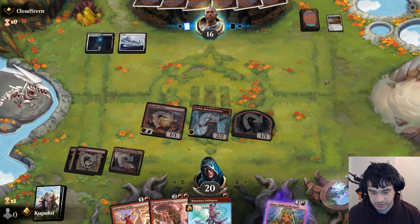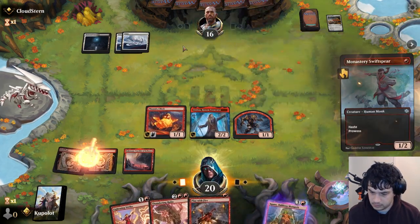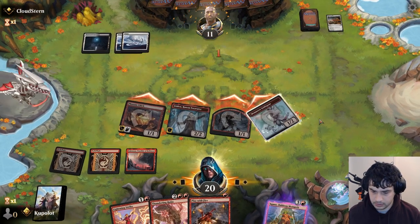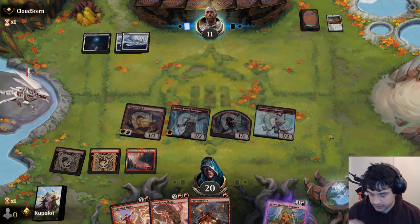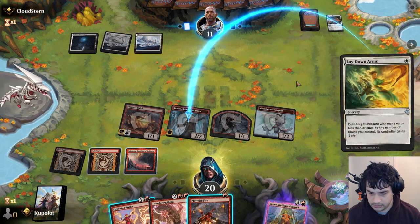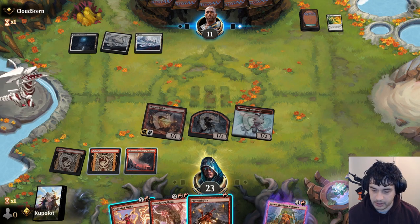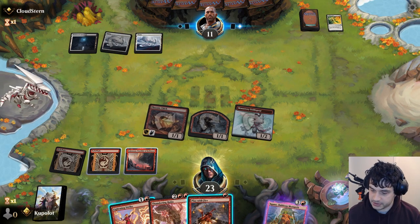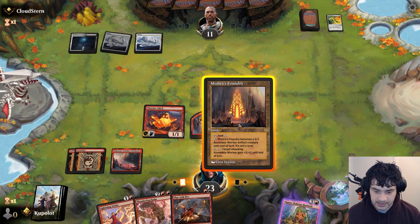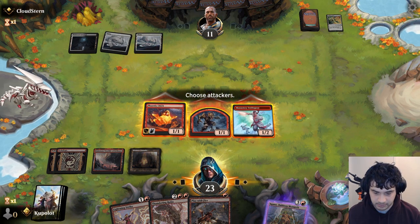We could have gone Monastery Swift Spear, Lightning Strike by one. Save that for the following turn. Let's Play With Fire and see what they want to do. Playing either Lightning Strike or Play With Fire. Lay down arms - sure, no problem. That's my dog that I'm looking after, deciding that it wants to bark and bite and do all sorts of funny things. It's incredibly tempting to play the Thundering Raiju here, but instead let's just go to combat and attack with everything.